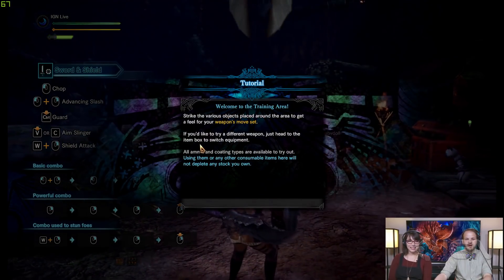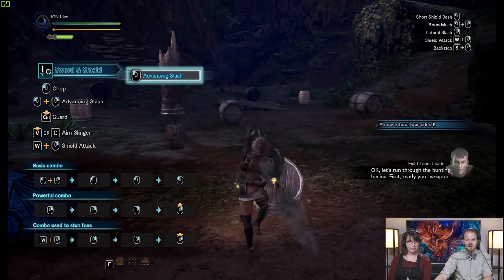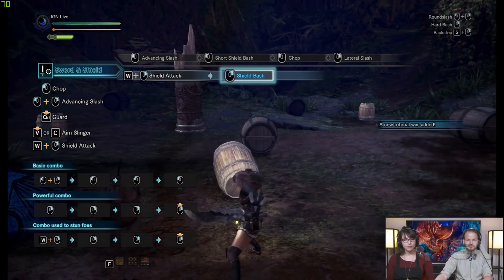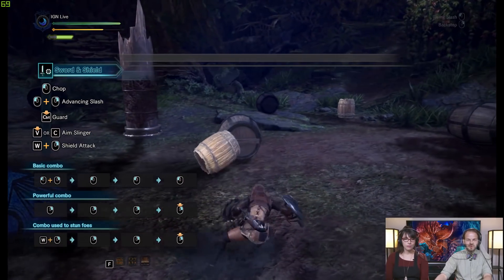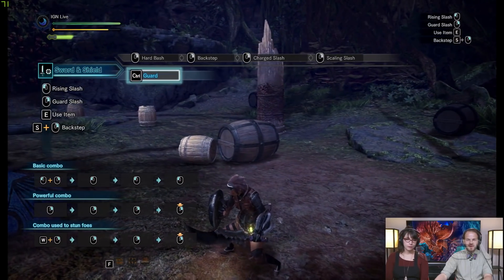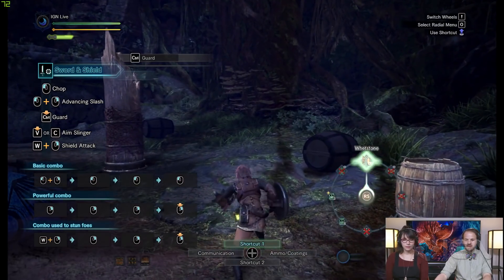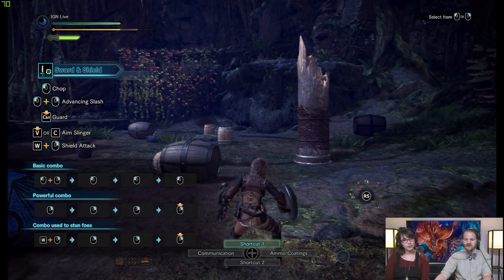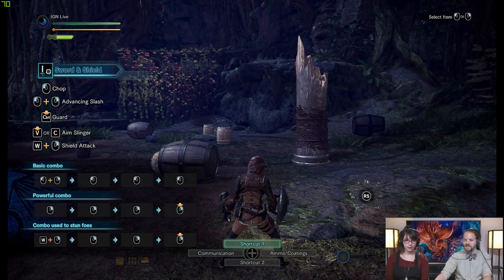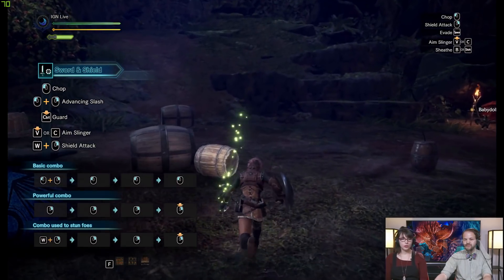Now we're going into the training area because I want to show you the one fatal flaw with the mouse controls. You can see the moves here, and it works generally — it's how you want it to be. Your space bar is your roll, Control is defend. And then it's a little weird: you have to hold Q, and while you're moving around, you left and right mouse click to change through them. But then how does the radial menu work? The radial menu you have to change the settings for — right now it's set for a controller, and you need to set it to work more with a keyboard.